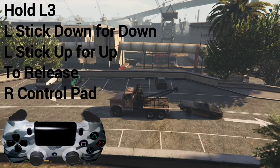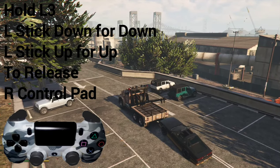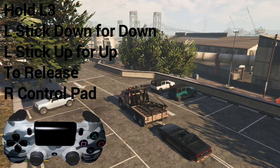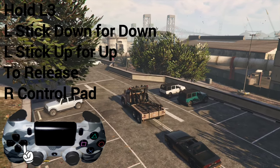Now that we've got that in place, if we lower it and we want to unhook it, we are simply going to press the control pad to the right.